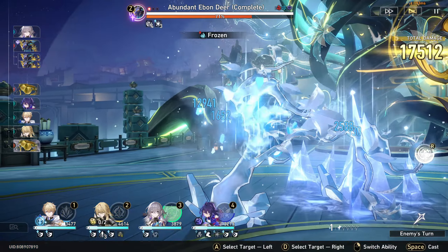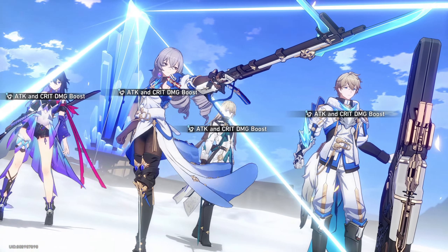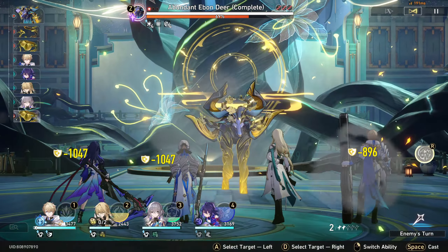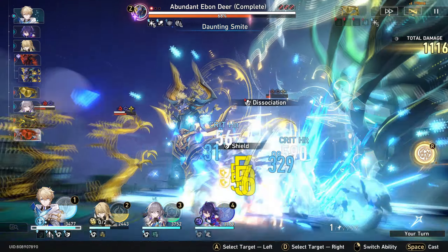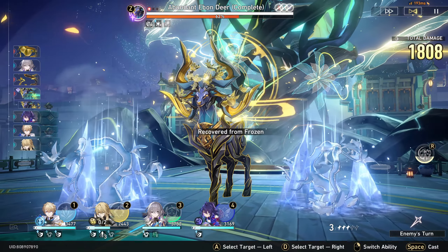They've got weakness to imaginary as well, so very, very good. Perfect timing for us — oh, lightning plus AOE, that's all right. Everyone's getting back up, but it's okay — the path is almost charged up again. So good, man, so good.